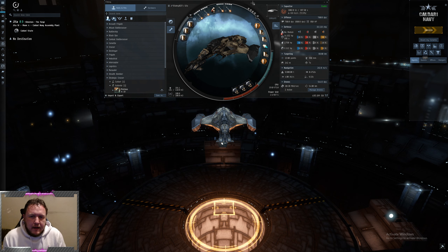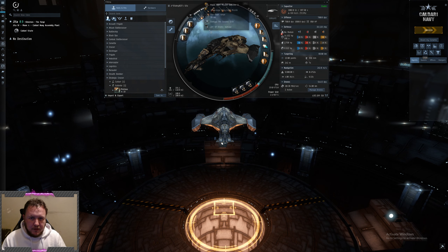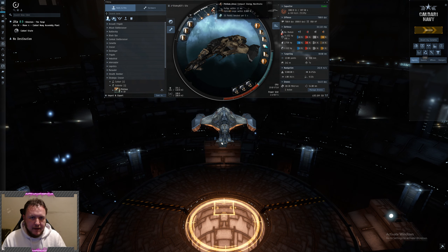If you want to see the fit in full detail, you can have a look at my last video — I'll link it somewhere — but I'll just skim over it now. Basically what you've got is three medium core defence fail 2s. We're using Rapid Light, Scourge Fury, and the Faction Variant just depending on what we're fighting.